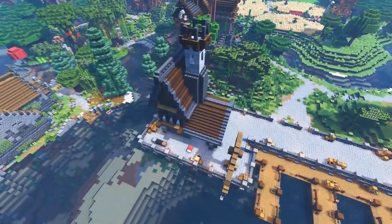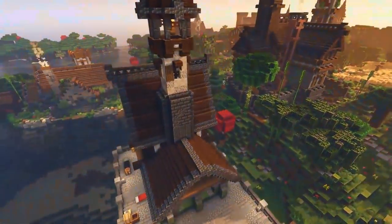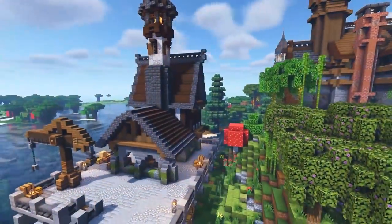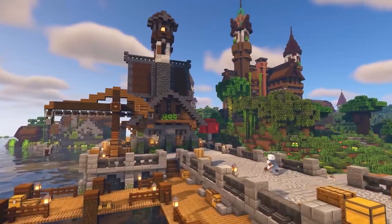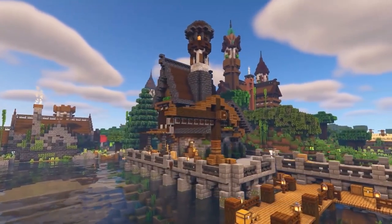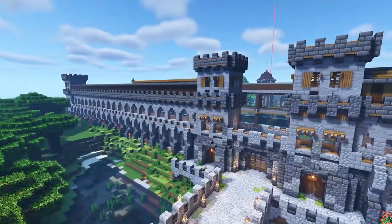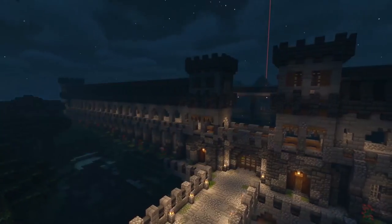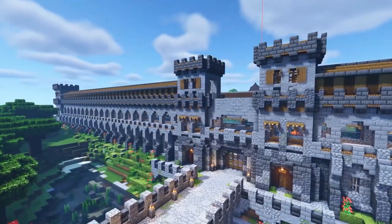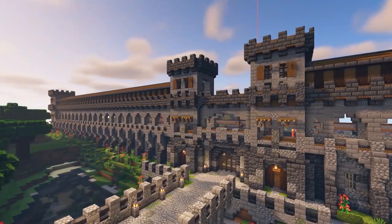First up, MythicalSausage has been doing an absolute ton of work on this server so far. He has built a crazy amount of buildings. This right here is the docks that he was working on — I think it looks absolutely incredible. His empire borders the Cod Empire, so he's been in a war of walls with Solidarity in order to build the taller wall, and he was actually able to accomplish that last week with a huge expansion of his wall.